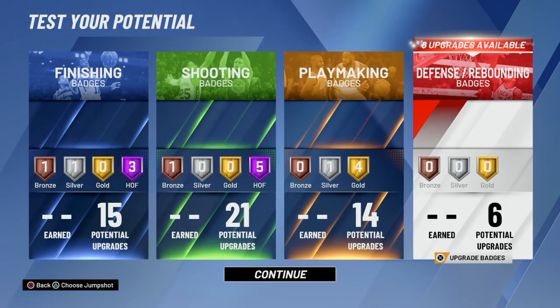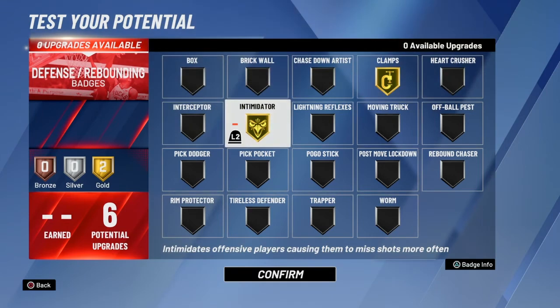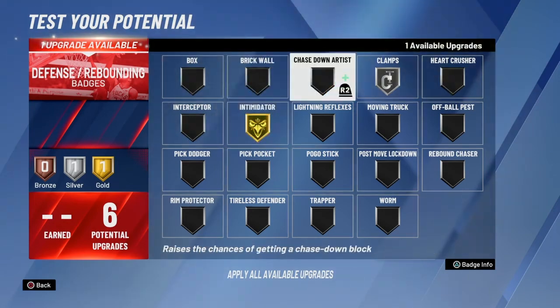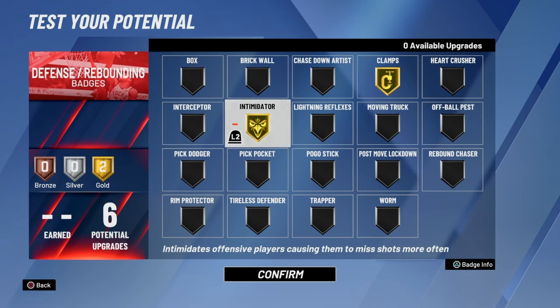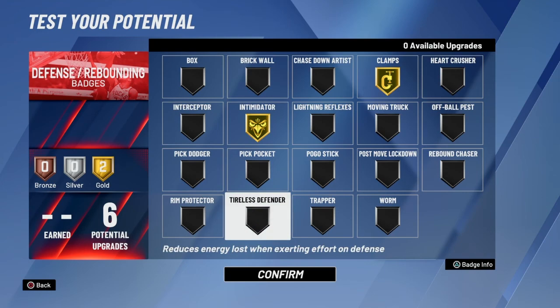Moving on to defensive and rebounding, you could do a lot of things here. You could put Clamps on gold and Intimidator on gold, or you could put Clamps and Intimidator on silver and then put Pickpocket, Pickdodger, or Interceptor. But what I would prefer is to have Intimidator and Clamps on gold. Don't let the six defensive and rebounding badges scare you, because as a shooting guard you really only need Intimidator and Clamps — you're not going to be setting screens or protecting the paint.